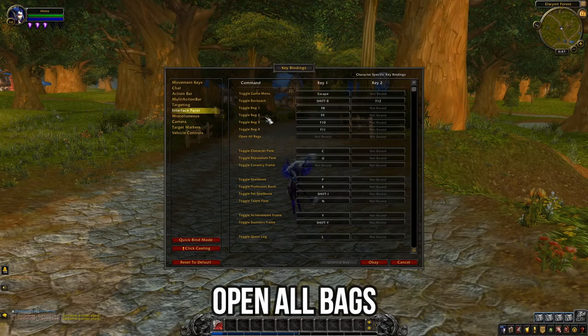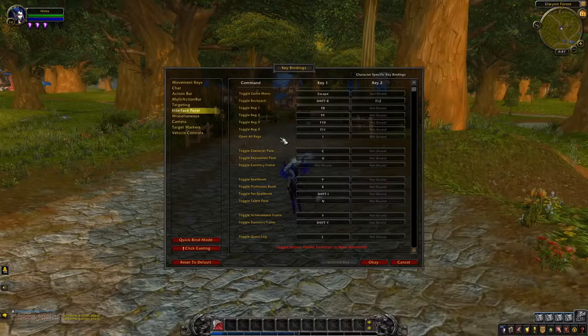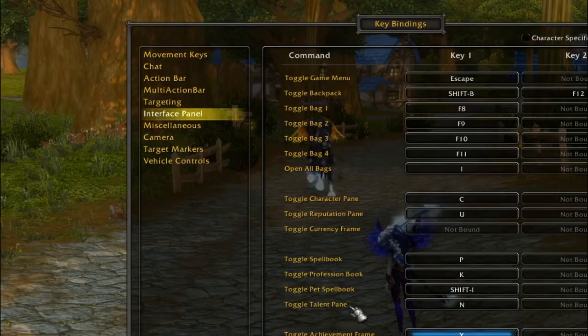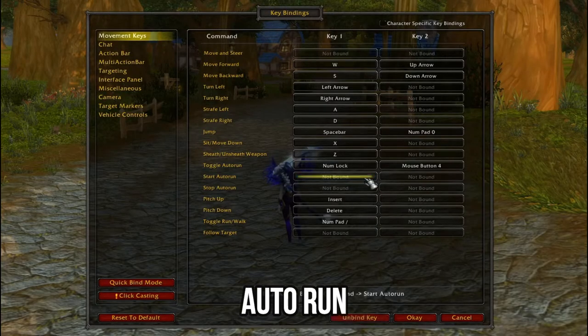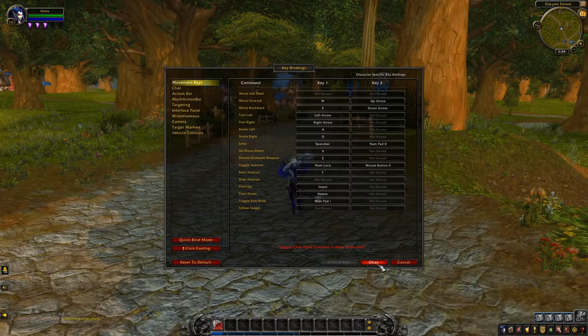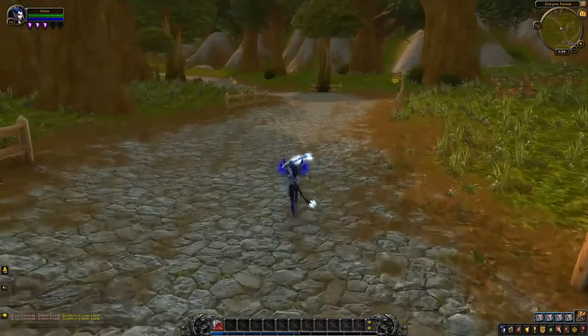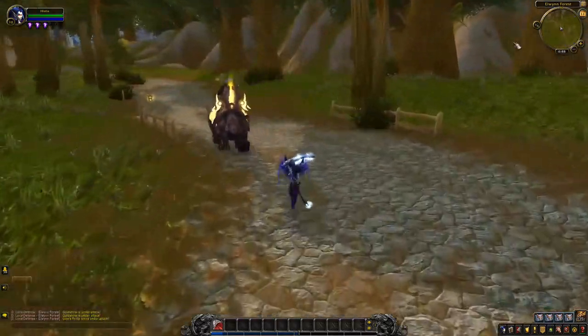You have different bags you're going to be opening, but we just want to see all of our stuff at once. So underneath Open All Bags, set that to I for inventory or B for bags, whatever you prefer. While you're there, set up other things from other games you're used to — maybe P for your character profile, things like that. Under the movement keys, make sure you put T for auto-run, whether you're on a mount or on foot. There are lots of times where you're just headed in a general direction, and the game is so huge you're going to want to enable this so you can give your hands a break.